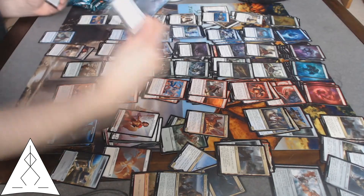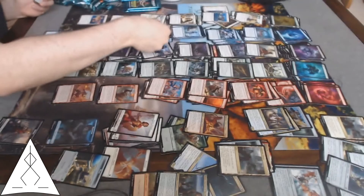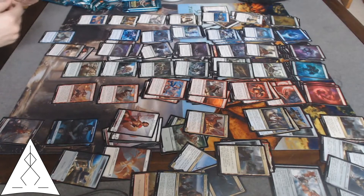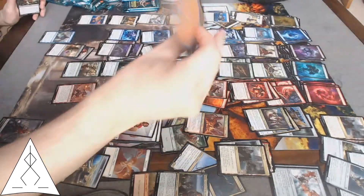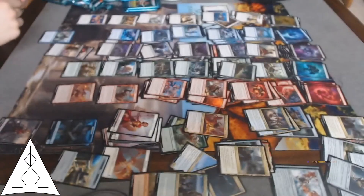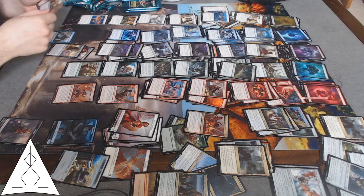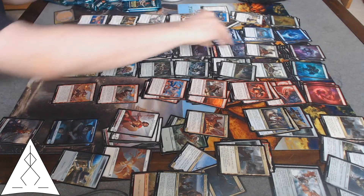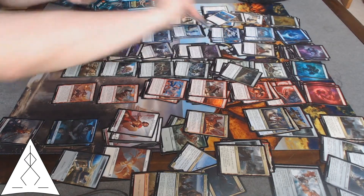Memory Drain — counter and Surveil two, always nice. Wolf Willow Haven — that's good mana. Another Mire Triton — did I already have one? Agonizing Remorse, Thief, Cacophony, Piper.